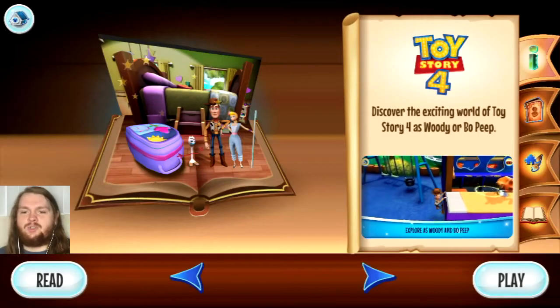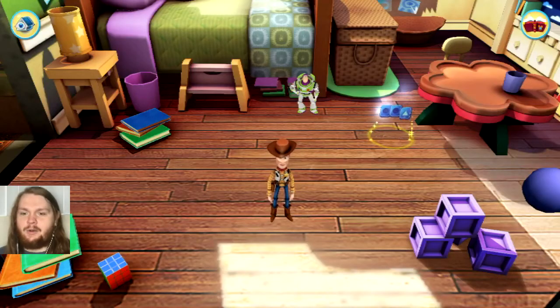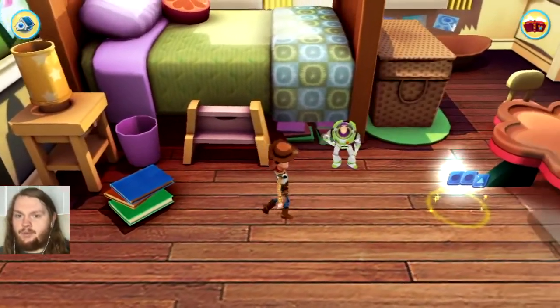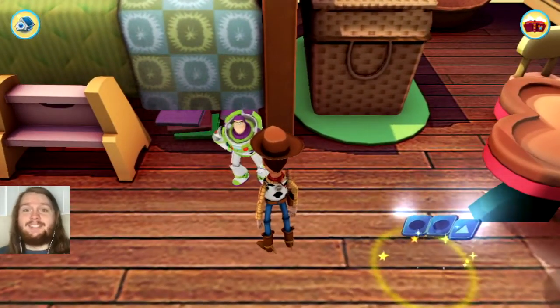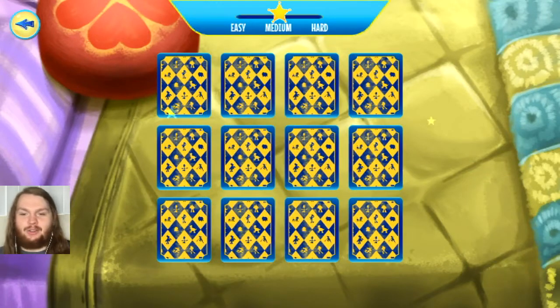Now we are going to jump straight into playing in the Toy Story 4 Disney Story Realm. I'm so excited. Love the loading screen, as always. And here we are — we are Woody, and it looks like we are in Bonnie's bedroom, I believe. This is such a cool realm. Hi, Buzz — we have Buzz Lightyear here. And we have our first activity, and it is a match game, which you all know I love.